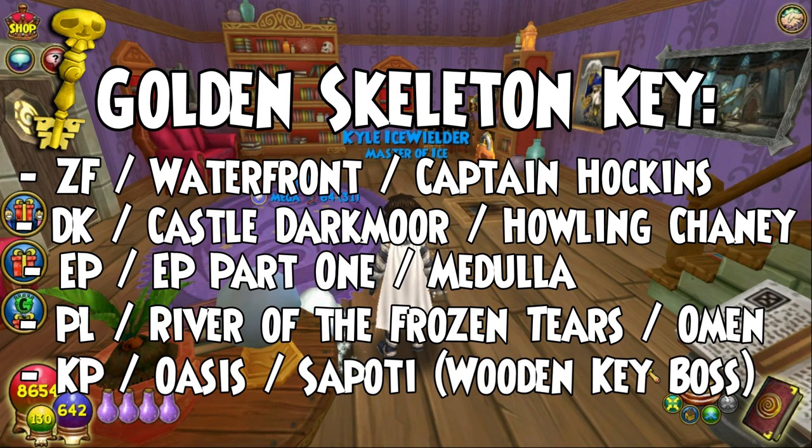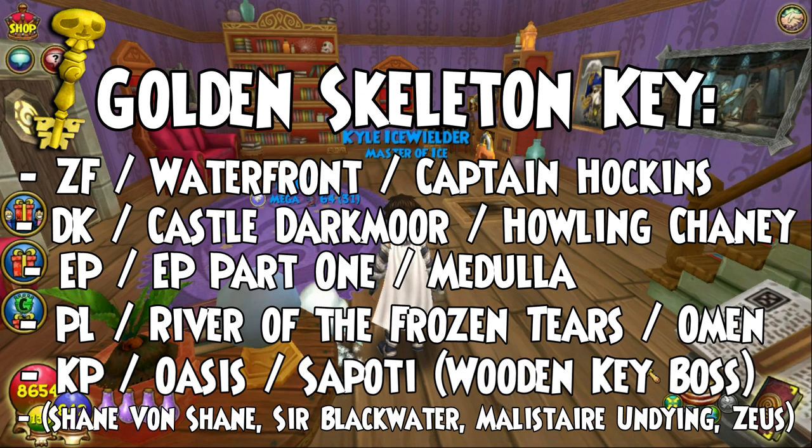We have another couple: Shane Von Shane, who is in Darkmoor; Sir Blackwater; and Malastare the Undying and Zeus. I think Zeus might be a really easy one, because — well, the disadvantage of going to Zeus is that you have to do the entire dungeon of Olympus and then fight Zeus. But those are the quick ways to get golden skeleton keys.